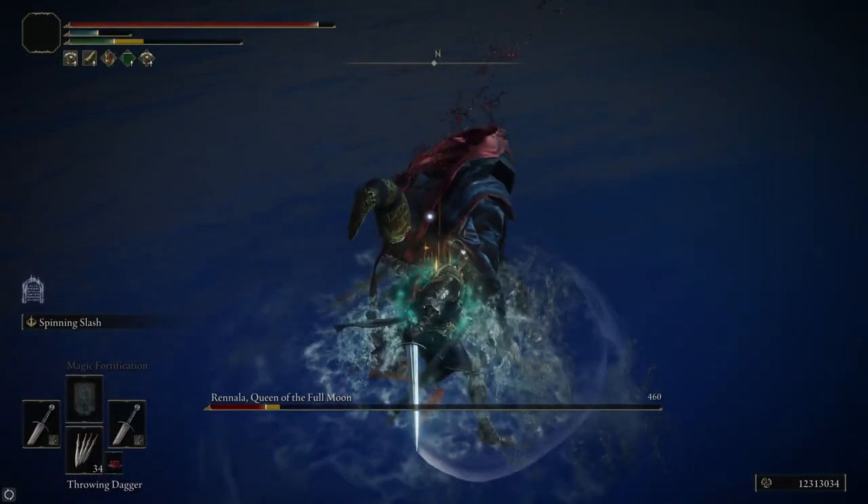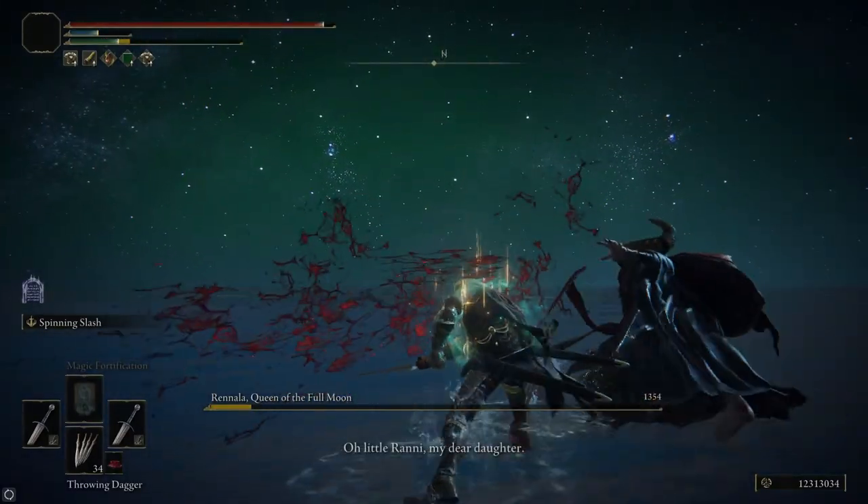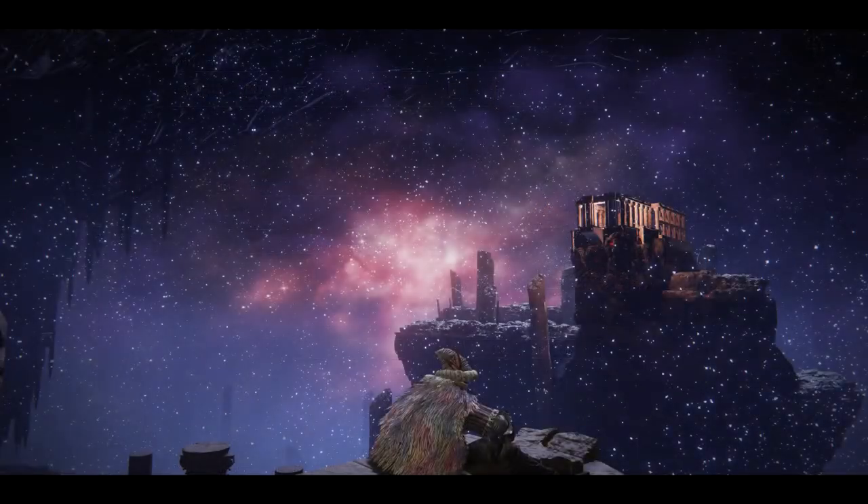After that I just keep up the pressure on Rennala. I use Spinning Slash again — but I suggest using Stormblade instead, as it'll be more consistent damage if she's dodging away from you a lot. But if you're good at staying within range, Spinning Slash should do well too. That concludes my guide for how to beat Rennala easily. If you found that helpful, please leave a like and consider subscribing. If you have any questions or suggestions, comment them down below. I'll catch you later.